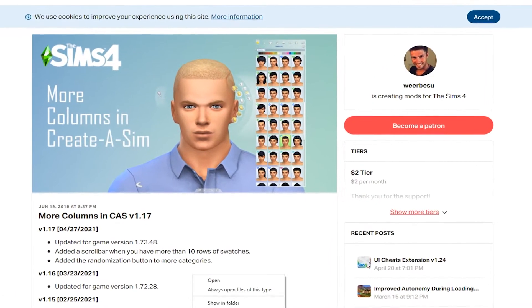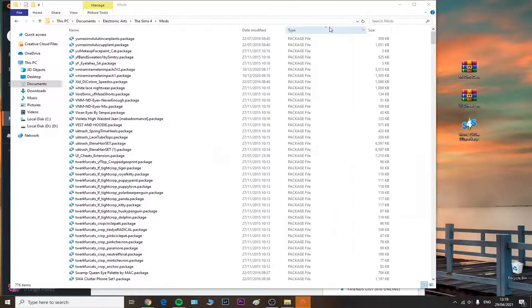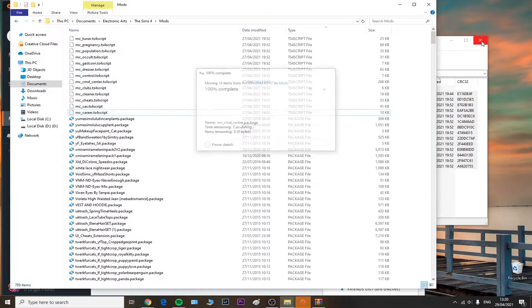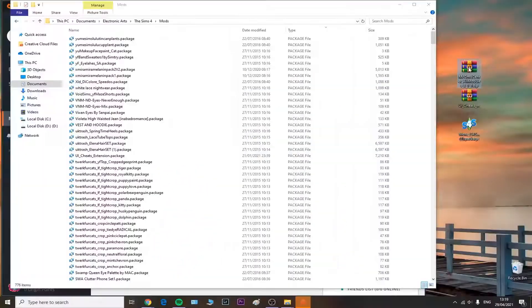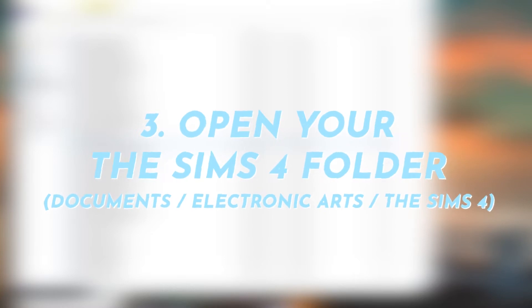When installing mods, if your mod has a zip or RAR extension, you need to use a file extractor program such as WinRAR. Open your downloaded mod with that program, select all the files, and drag and drop them directly into your main mods folder. Do not use subfolders. If a Replace option shows up, it means you didn't fully delete the old mod files, so always click Replace to ensure the old version is replaced by the updated one.